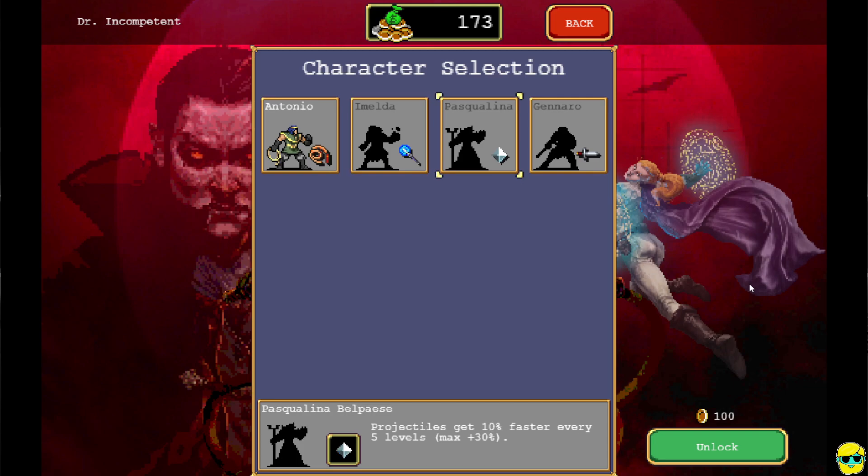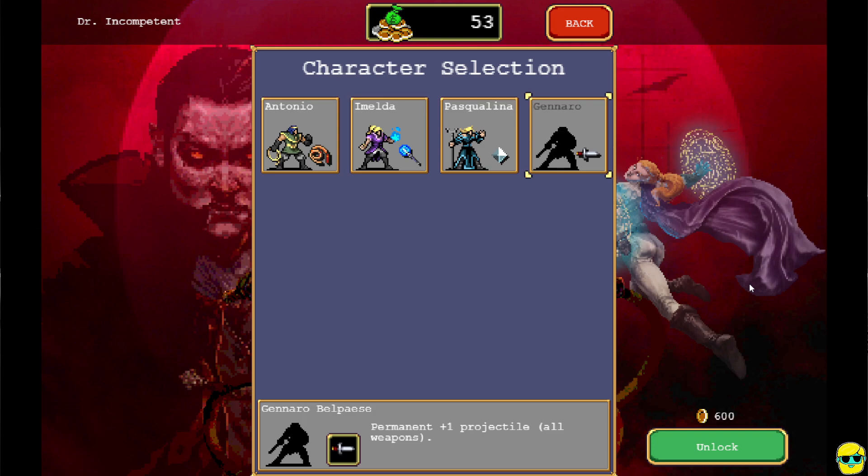Now, another thing we can do, as you can see right here, is we can actually unlock some new characters. So I could, for example, unlock Imelda and Pascalina right there. And Ganaro is 600 coins, so we could maybe get him later. So what we could do is, with this next run, just try one of the other characters.